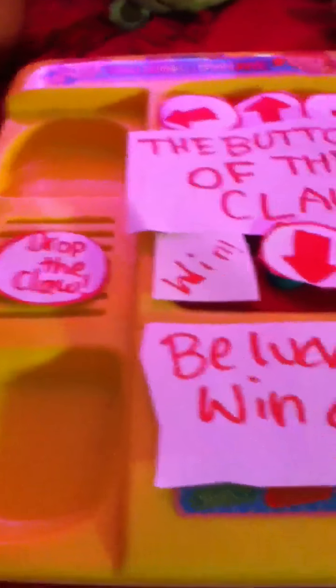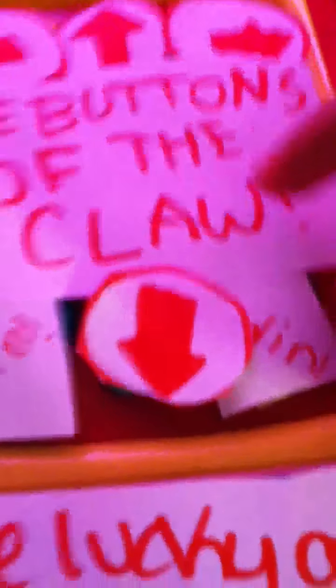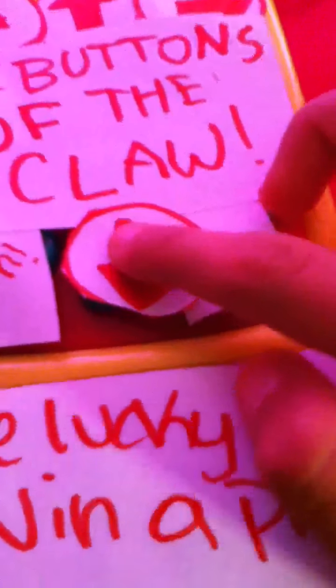This is my favorite thing — the button thing. I made it. Over here is the left button to go left, the up button to go up, right button to go right. And it says the buttons of the claw. Win-win. The down button — be lucky and win a prize. And the drop-the-claw button.